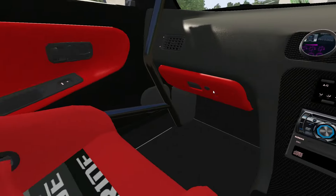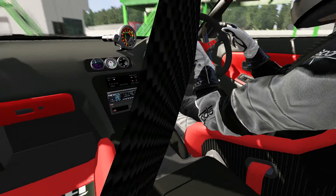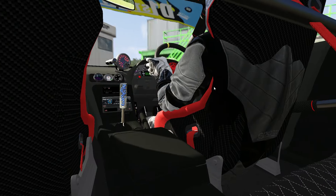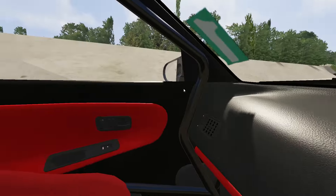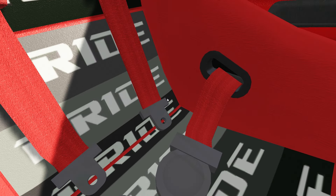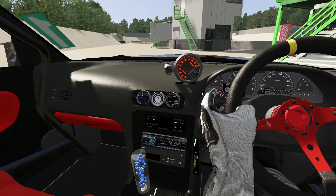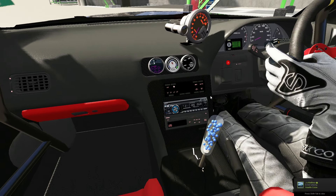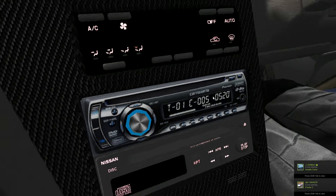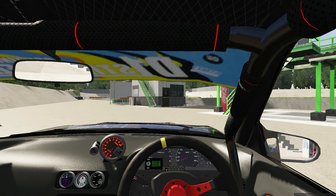Going into the interior — it's got the dildo shifter as everyone calls it, just a normal handbrake which is super sick to see. There are cool textures in the back, Bride seats, Takata four-point harnesses, and a nice roll cage in here. Everything's matched. It's got a Pioneer stereo, a boost gauge and all that jazz.